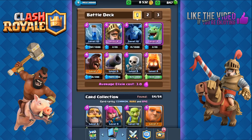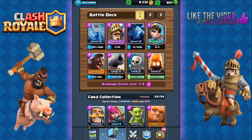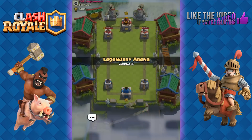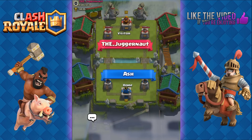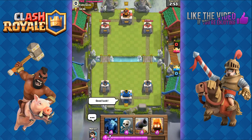Another version of this deck I really love is with the Princess. She's only 3 elixir unlike the Baby Dragon who is 4 elixir, and her long range really helps out with the Prince and Hog Rider — especially since the Prince is very easy to distract with low HP hordes such as skeletons and goblins. Let's go for another battle, up against the Juggernaut. Good luck.